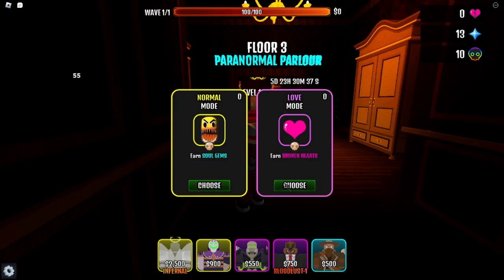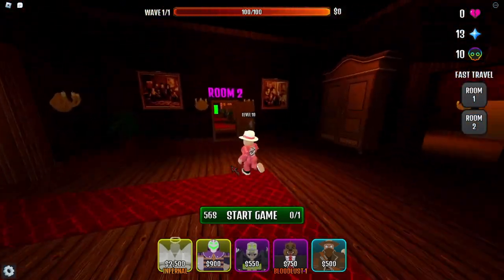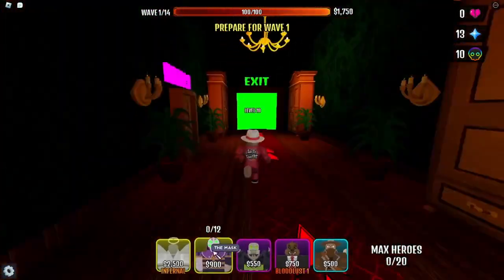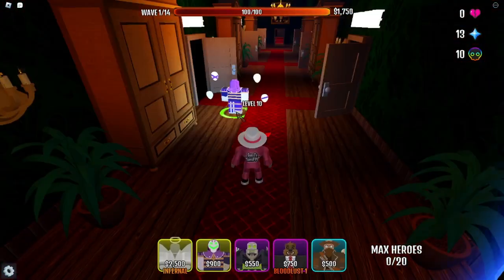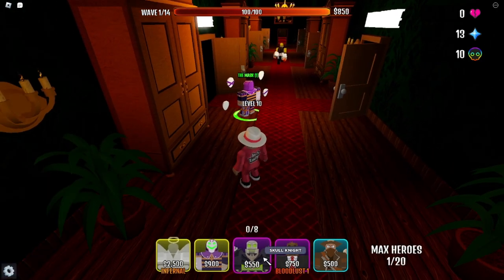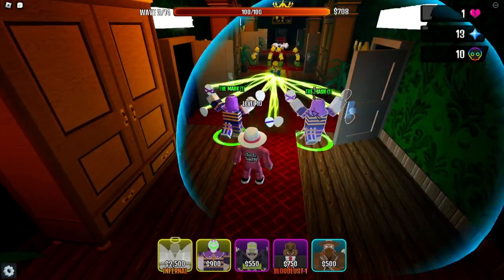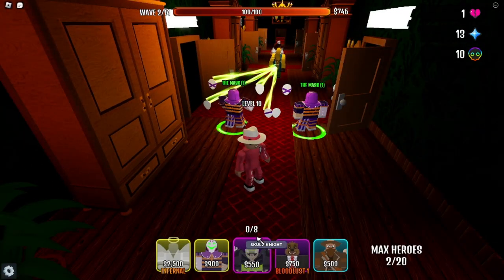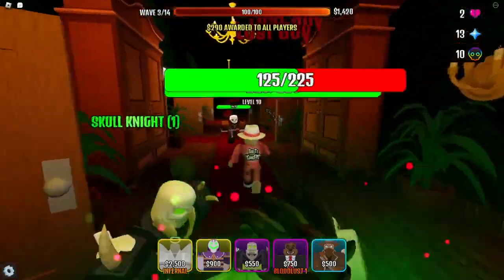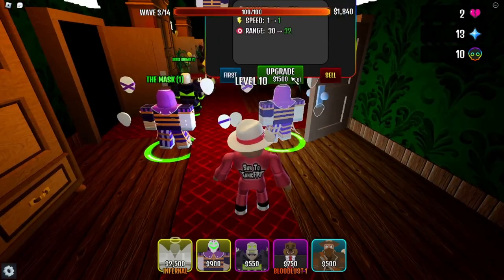I want to try love mode — I don't know how hard this actually is, I'm pretty scared. The mode options show normal and love mode. We go to room two. They're coming in from right here — okay, I wasn't sure where they came in at first. I'm going to use the mask guy for now. We have literally 850 so I could probably afford another one in a second. Let's do a skull knight too. We can place another one now — he's doing the damage he should be doing.